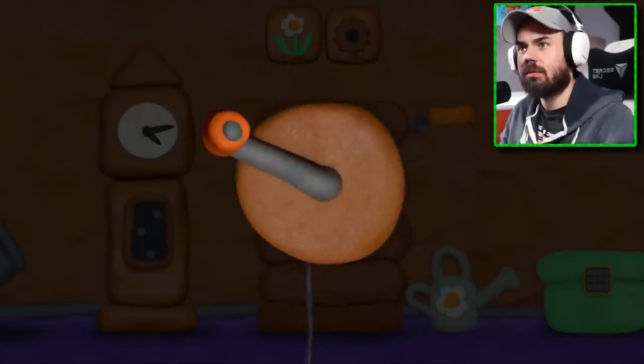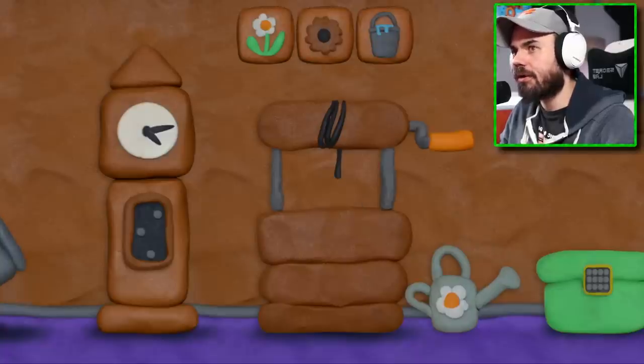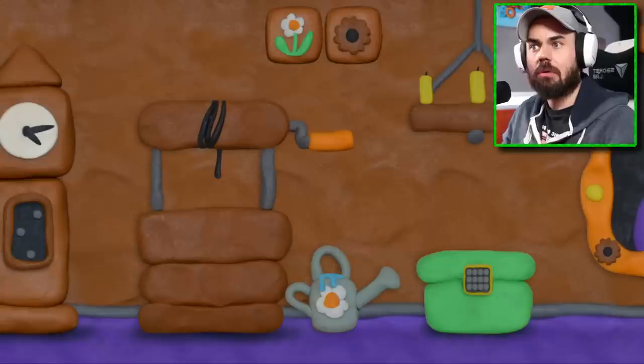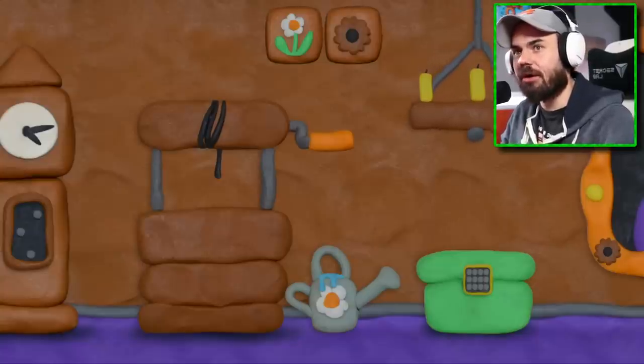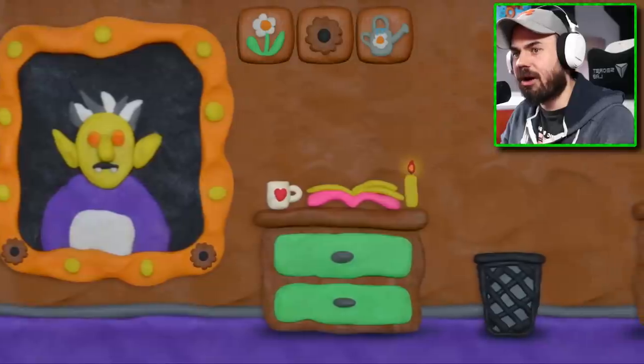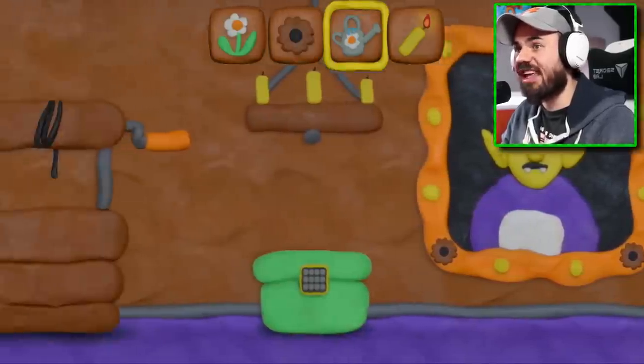Something happened — pull it back up. I got a bucket of water. Maybe the water goes in here... it does! Candles up here. Wait, what do I use the bucket of water for — to put out the candle? No, I picked up a candle. Can I use this candle to light these candles?